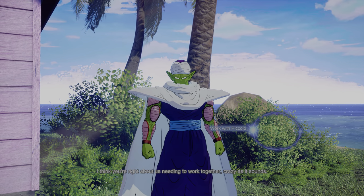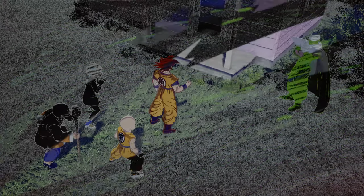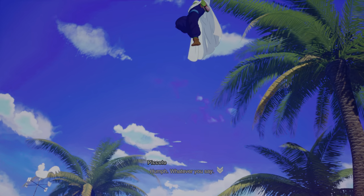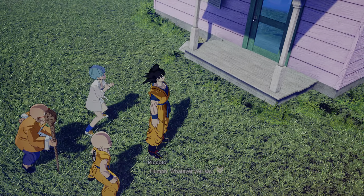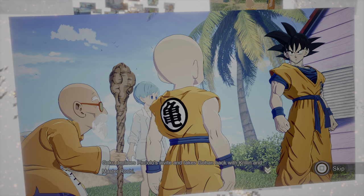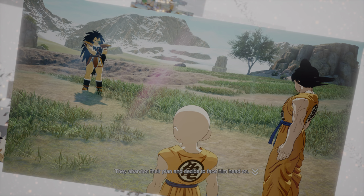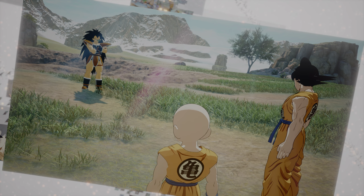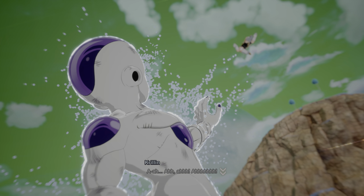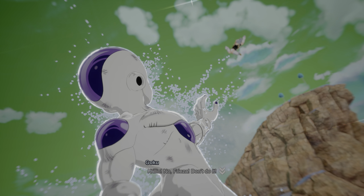You start off playing the battle with Raditz as Goku, but after this you're free to select any of the eight character scenarios — Goku, Vegeta, Gohan, Piccolo, Future Trunks, Frieza, Jiren, and Goku Black. One of the game's biggest weaknesses is its cutscenes. Most of them are just slideshows and some even lack voice acting. The iconic scene of Krillin dying by Frieza's hands, cornering Goku into becoming the legendary Super Saiyan — a scene like this is reduced to mostly stills. It's just a fun little diorama instead of an epic animation like it deserves.